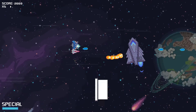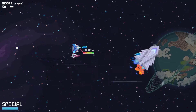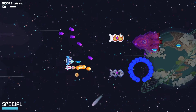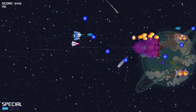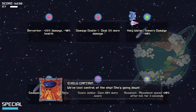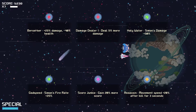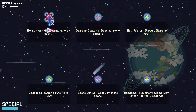This looks like the boss. Weapons locked — fire it will. And you get a choice of six upgrades, which is actually a lot of choice. Options include Berserker damage dealer, Simon's damage up by 50%, movement speed, and score junkie. Since we're on story mode, let's go with Berserker — let's go nuts.